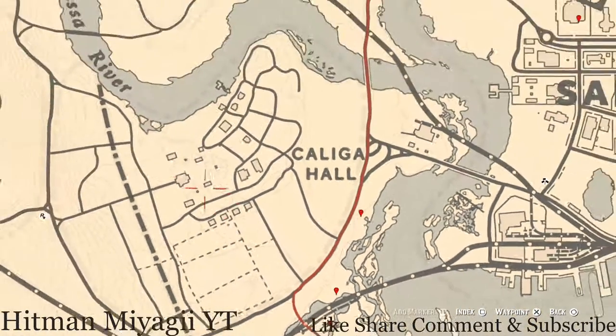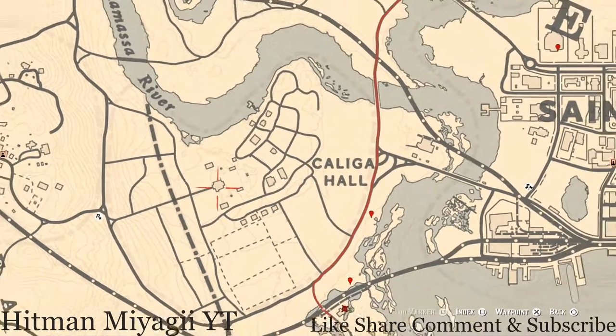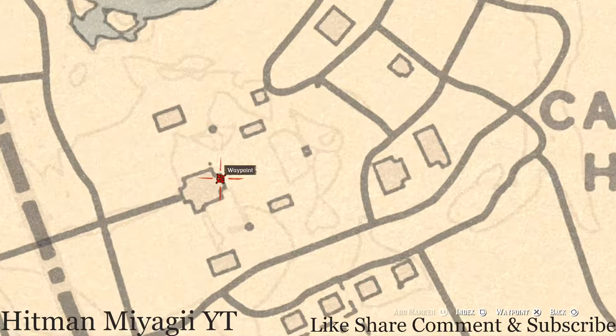If you want to come over here into this family estate, right on the back porch of this mansion you will get a New Guinea Rose with Hairbrushes. The New Guinea Rose with Hairbrushes is on the back porch on the table, so go and grab that.